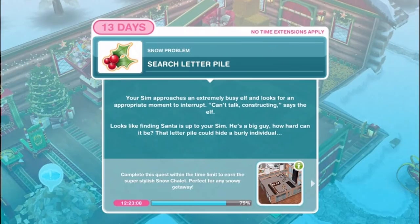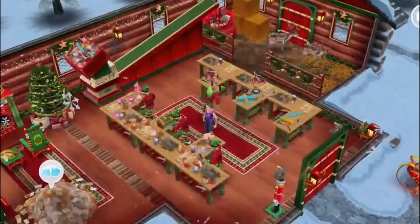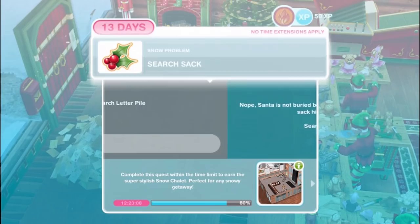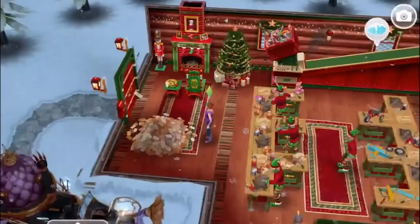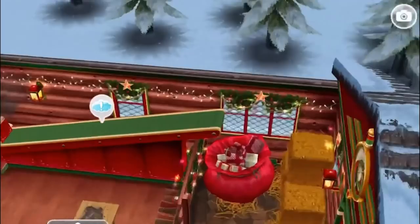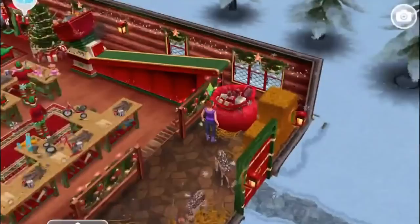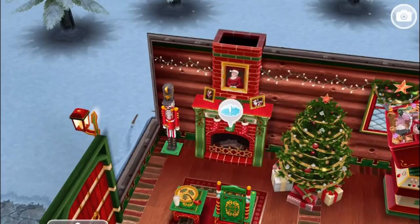Search letter pile. Your sim approaches an extremely busy elf - can't talk, constructing, says the elf. Looks like finding Santa is up to your sim. He's a big guy, how hard can it be? Search letter pile for two hours. Santa is not buried beneath a pile of lengthy lists - maybe that sack hides his hefty frame. Search Santa's sack for five minutes. Suddenly your sim hears a muffled 'help!' coming from the chimney - have your sim investigate for 6 hours and 30 minutes. Of course, that's where he goes - he goes down the chimney. I love the portraits above the fireplace.